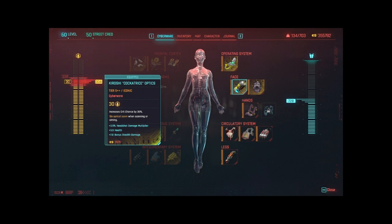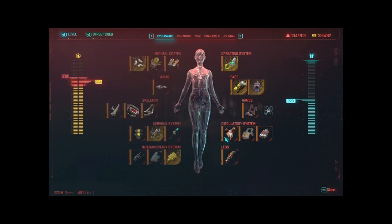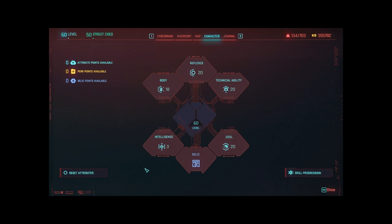For the rest of the cyberware, it's really up to you — there are a lot of options. Some of my personal recommendations would be the Reinforced Tendons for your legs, which unlocks the ability to double jump, and the Second Heart cyberware, which will revive you from any lethal damage in combat once every five minutes.